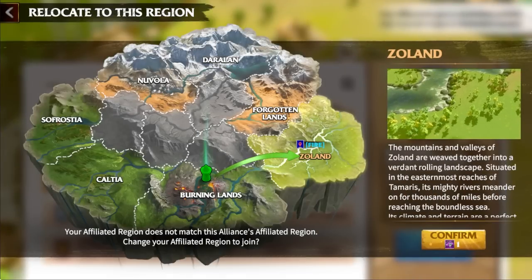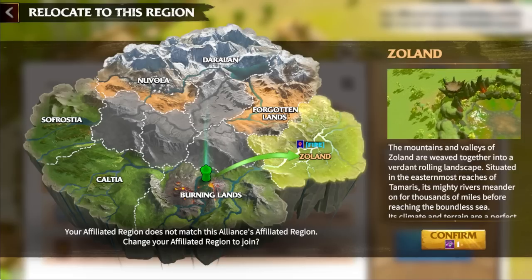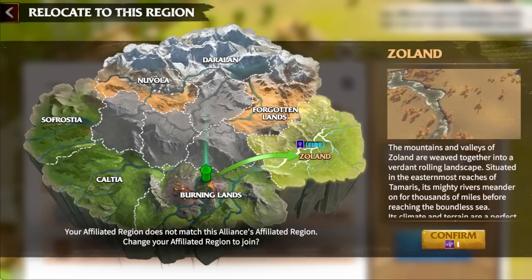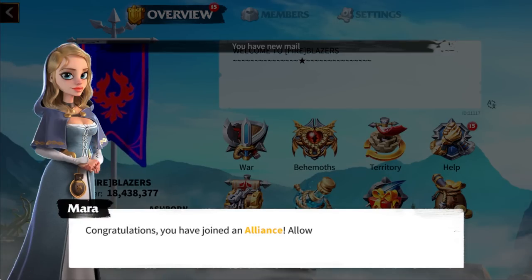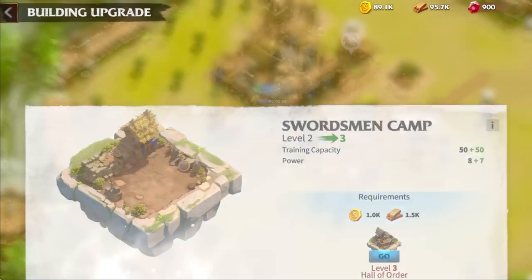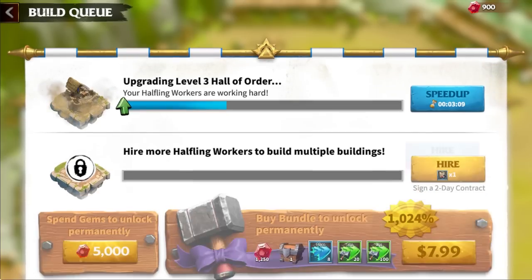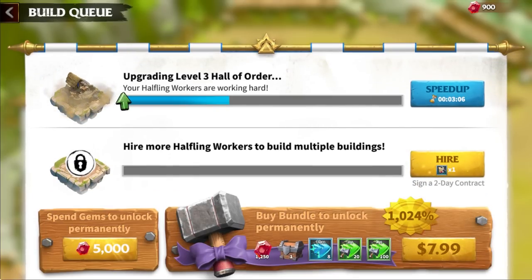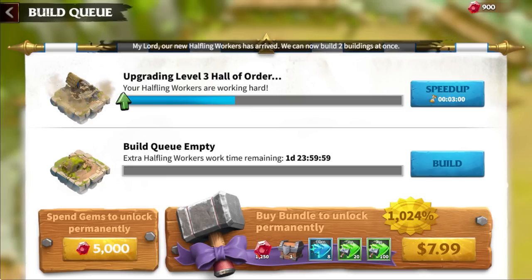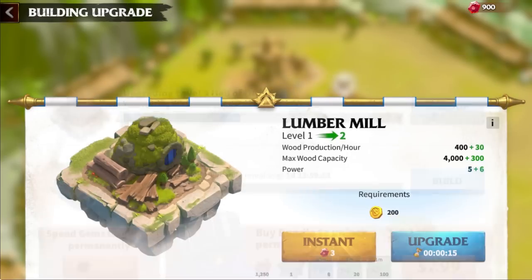If the alliance is in a different region, you'll need to relocate. At the start you get five relocation tokens, so it's not a big deal to use one for this and one to get back. The next tip is to unlock the second build queue. You can get to that by clicking on a building, pressing upgrade, and then you can hire one with a contract — you get one when you first start — or unlock it permanently with 5,000 gems or by buying the bundle. If you run out of contracts and haven't permanently unlocked it, you can still purchase it at 150 gems for every two days.